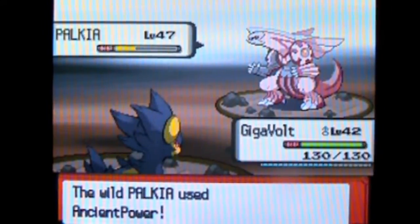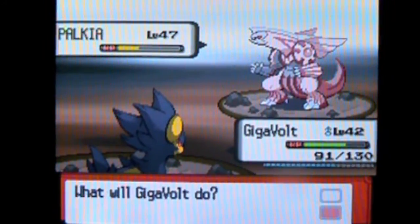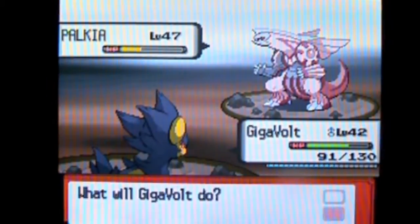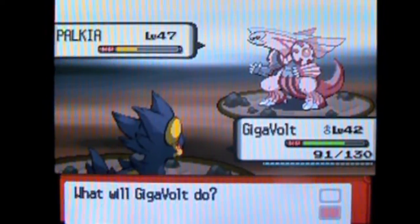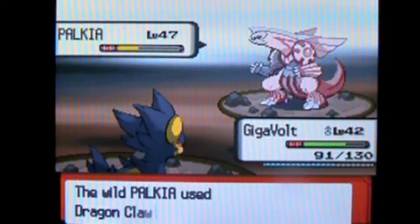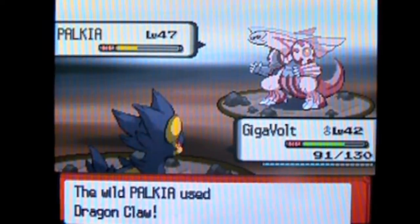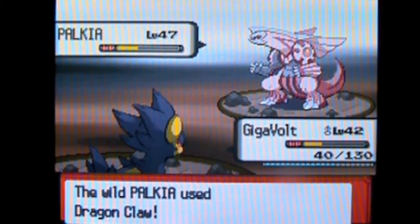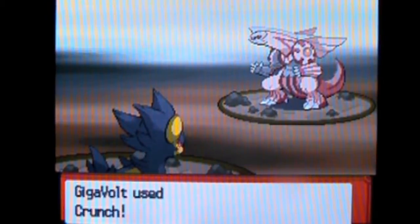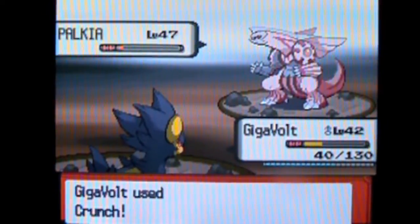Ancient Power - this is bad if it gets the stat boost, because it may raise all stats at once. I really don't want to knock this thing out. Crunch is going to do less damage than Thunder Fang. Dragon Claw - I have the Intimidate but it's still going to do a lot. Pokeballs aren't that good to use, and all the random Pokeballs just don't do that much either.